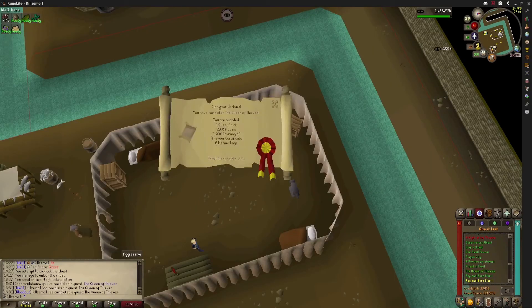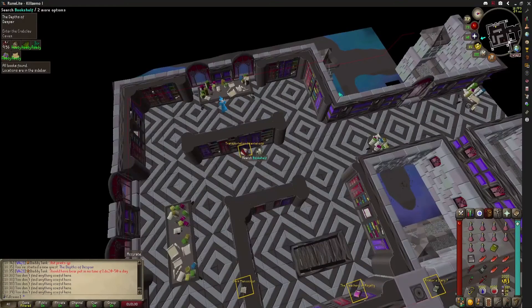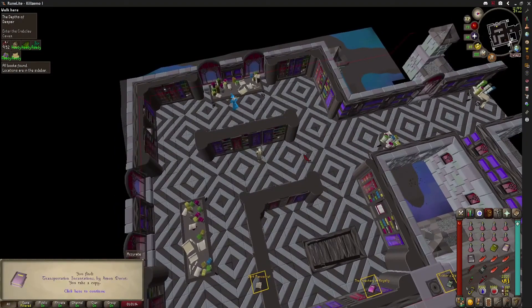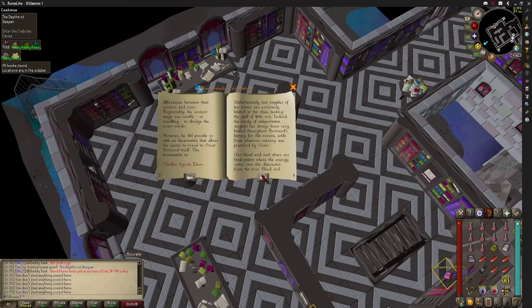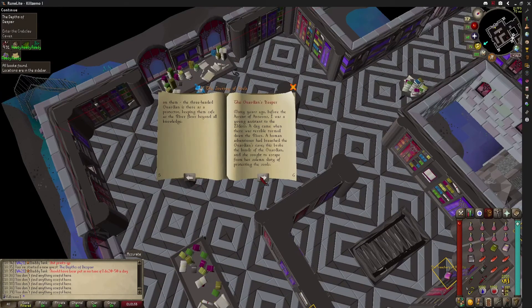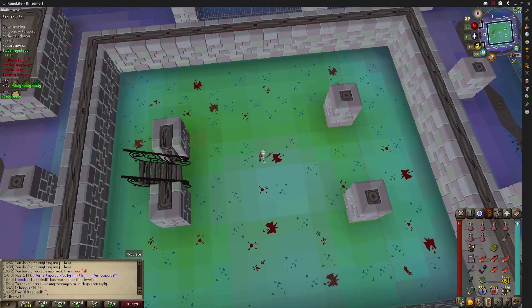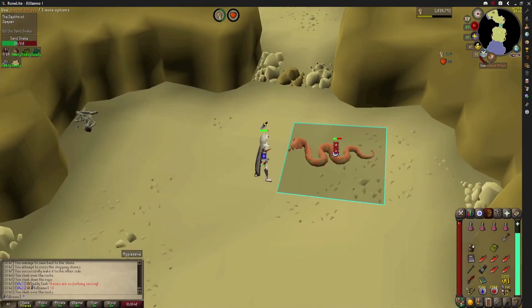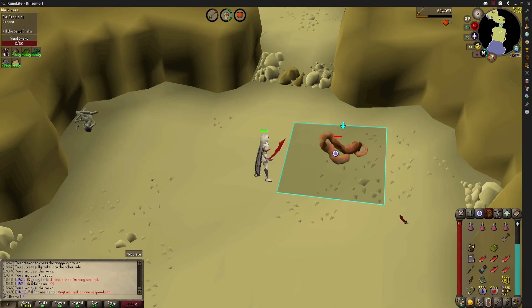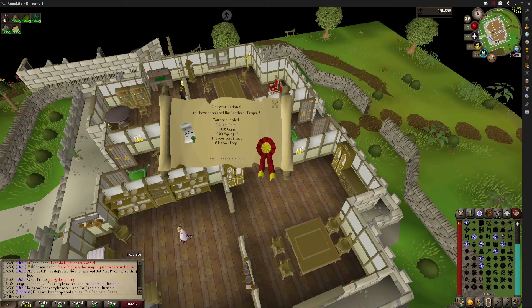With the newly obtained 20% favor, we went on to complete the Queen of Thieves quest to boost us up to 30% favor. Following along in our Zeah questing, we also started the Depths of Despair quest. During this quest we had to visit the Arceuus library and decided to grab both the Teleport book and the Soulbearer book in order to start the mini-quest to unlock the Soulbearer. We left the library and continued the Soulbearer mini-quest until we were able to collect the damaged Soulbearer, then continued on with Depths of Despair and made quick work of the snake boss, turning in the quest to the head of Hosidius.